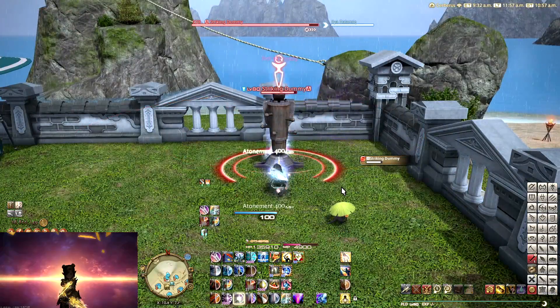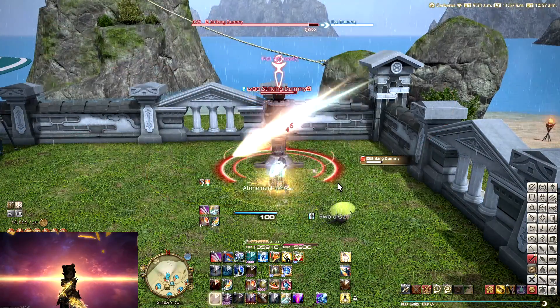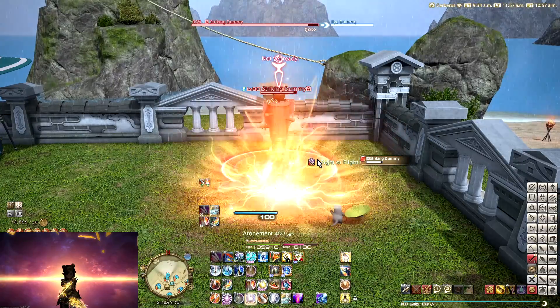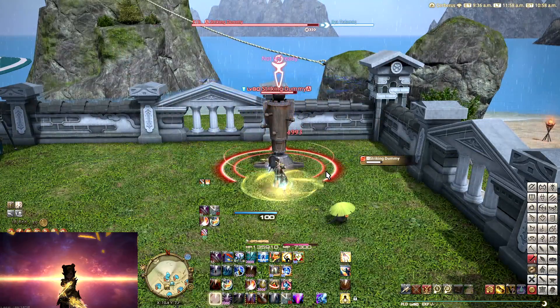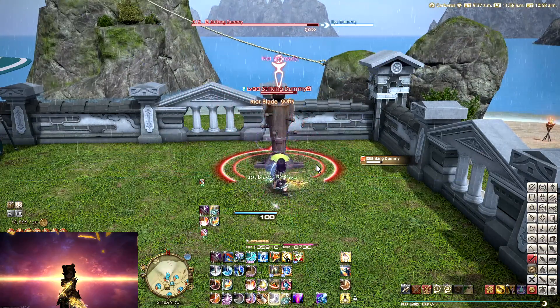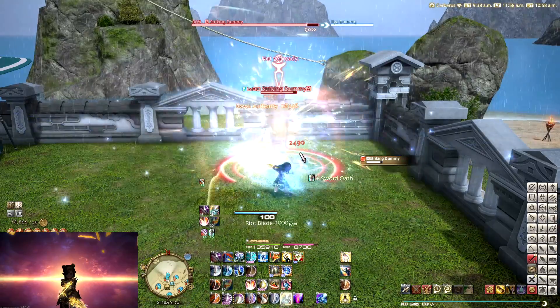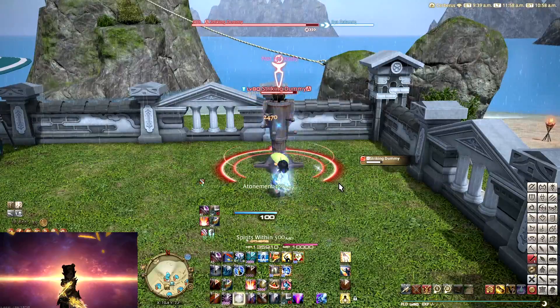If you can gain GCDs because of it, great. If you don't need it for movement, then just keep it for the next Fight or Flight buff so that you can use it under that again. Because it is a physical attack, meaning that you deal bonus damage while underneath the Fight or Flight buff. So if possible, save your Intervene for your Fight or Flight window.